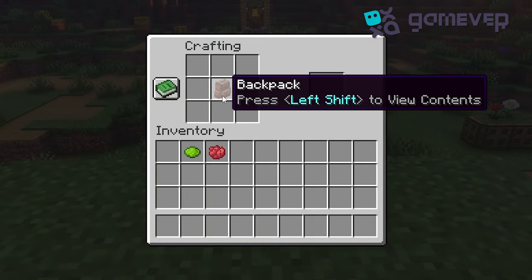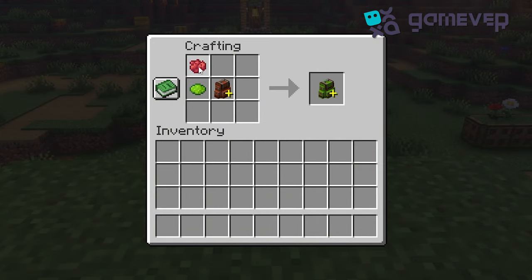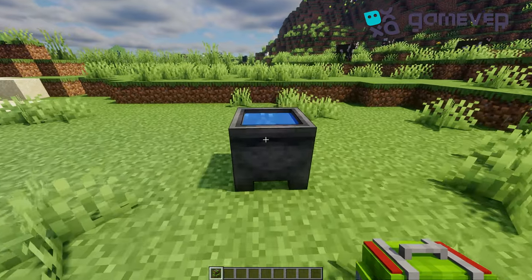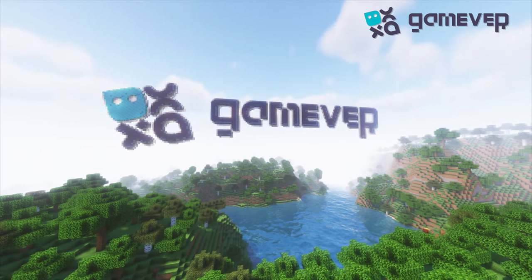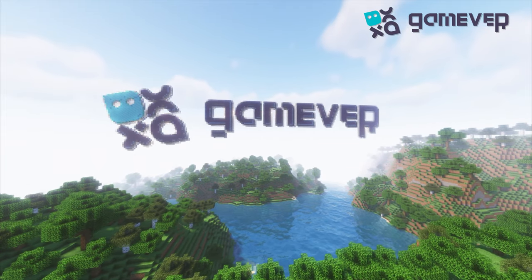One great feature of this mod is backpack customization. You can dye your backpack with two colors — main and accent — right in the crafting table, similar to dyeing leather armor. This gives you endless color combinations to suit your style. If you want to change it later, just wash the colors off in a cauldron.